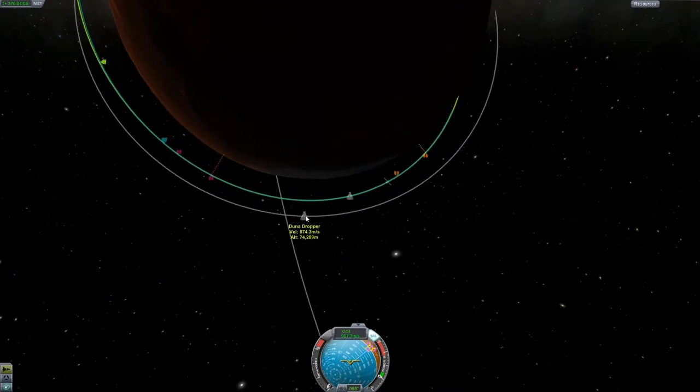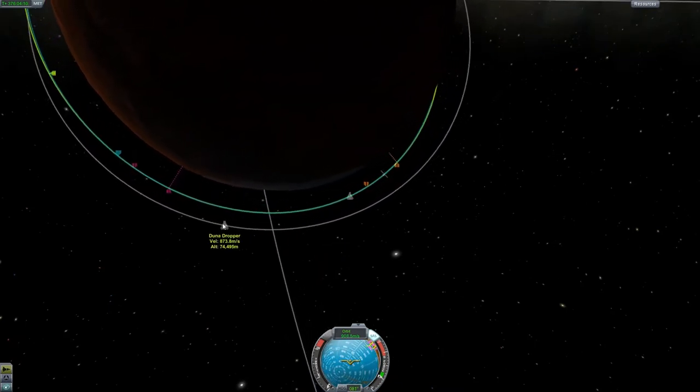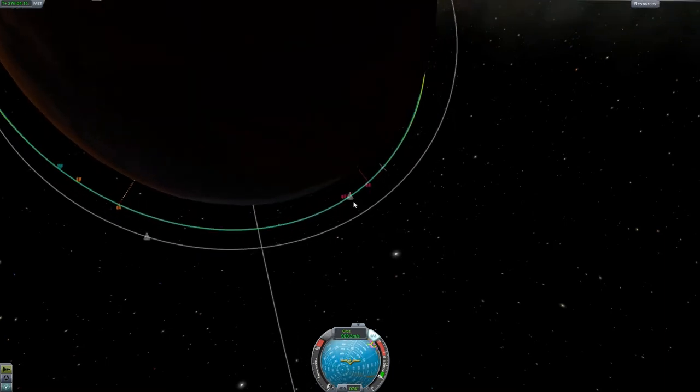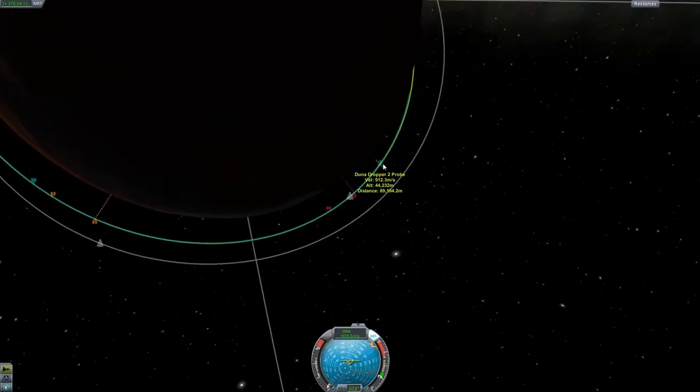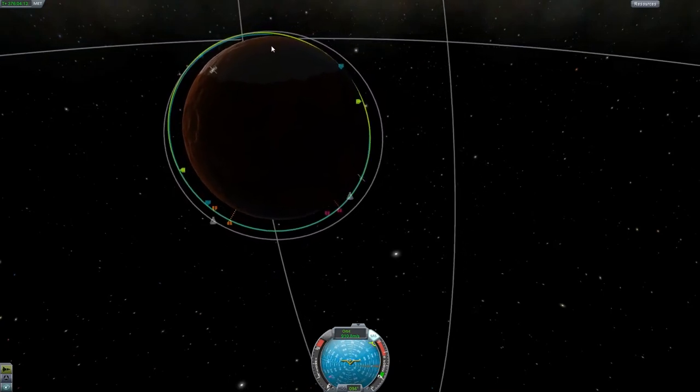That is weird. I just noticed that my previous command module that didn't work so well, and then the command module I'm using right now, are actually going in different directions around Duna.